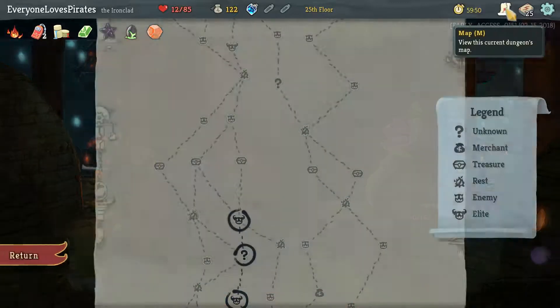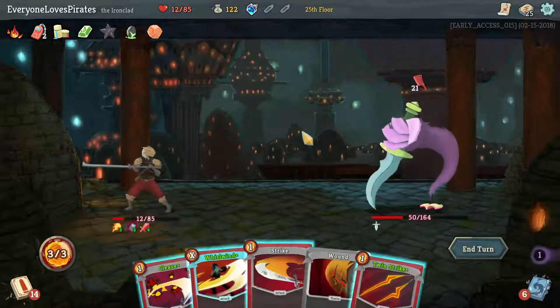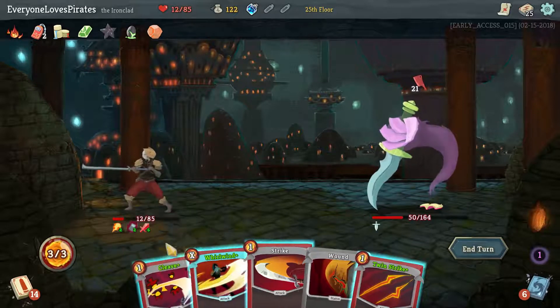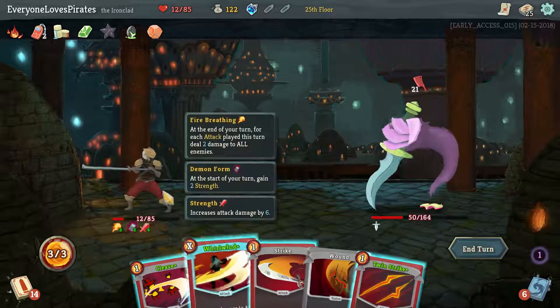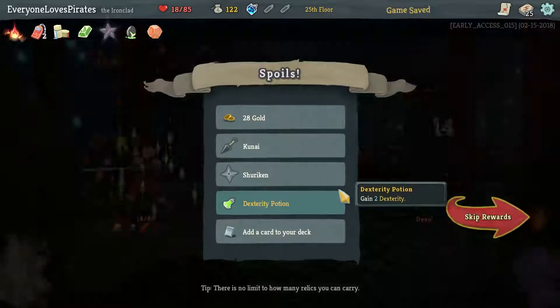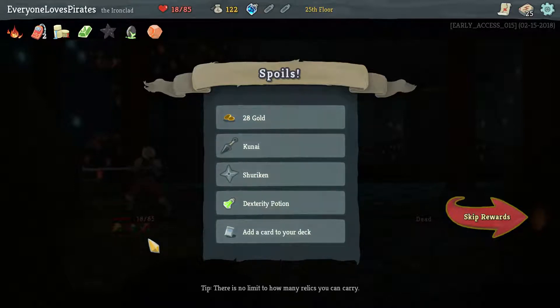I really wanted to heal off of him but that might be really stupid. He's doing 21 and I have no way to block more than six of it, so I kind of have to kill him here. 26 and 16 is 42 — and yeah. I could have drawn to try to get the health, but it was only going to be 10 health, and we might not have been able to kill him. I don't know — this is the stuff that people with better brains than me would be able to figure out.